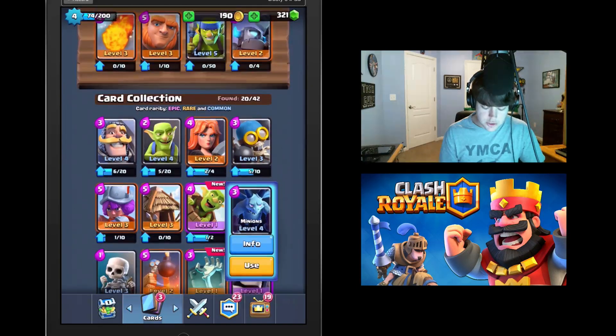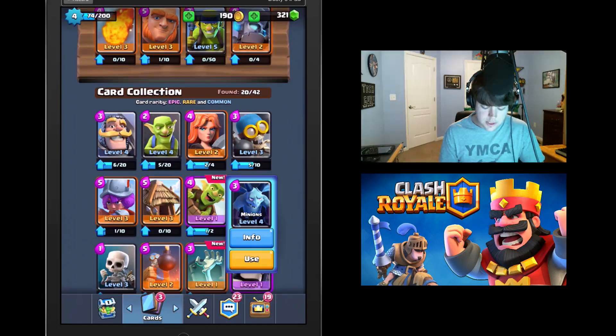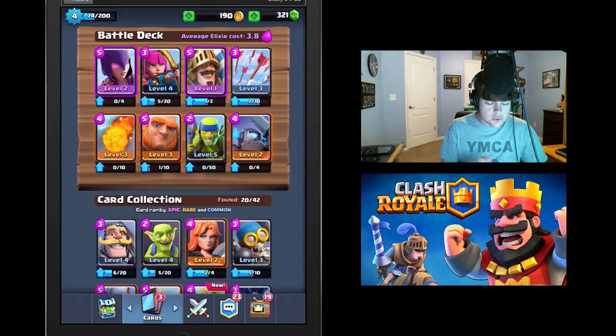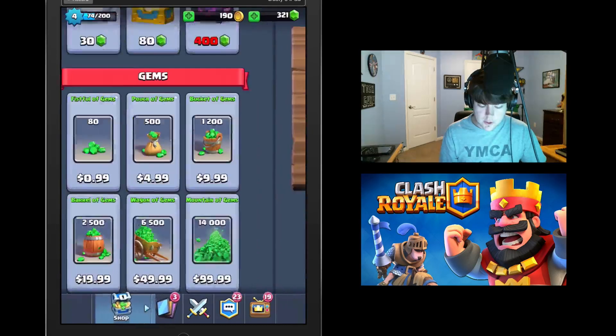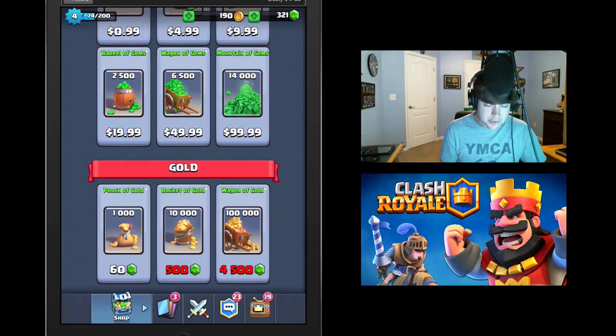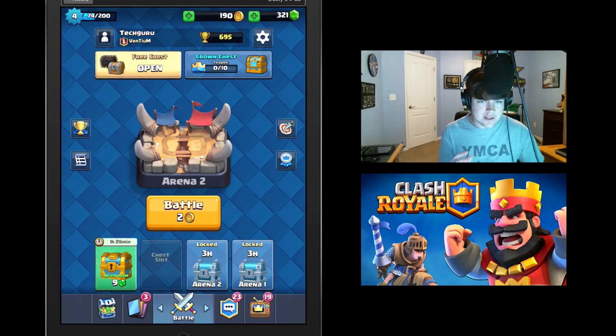You can replace those cards with any of the ones in your collection. For example, if I want to use the minions I can click 'use' and then replace any card I'm currently using. There's a little purple droplet in the left-hand corner of each card — that's how much elixir it costs to play that unit in battle. Keep that in mind when assembling your deck. As for currencies, there are two: a premium currency — gems — and a free currency, which is gold, similar to Clash of Clans.